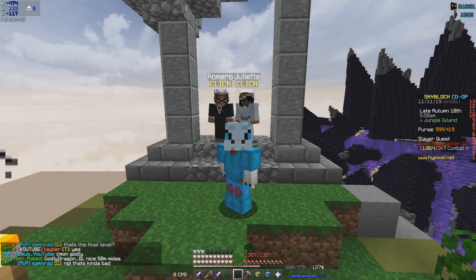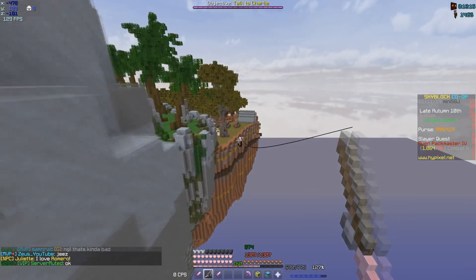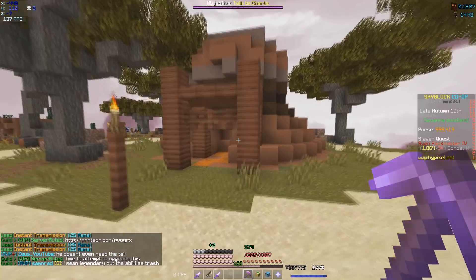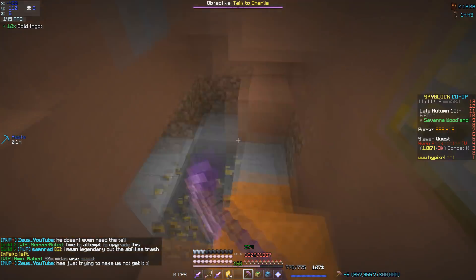Let's get started. First you'll be talking to Juliet and then she'll tell you to go find him in a cave. But before you find him in the cave, what you need to do first is actually get some gold. Gold can be located in this little mine and you will get a few shards from this.